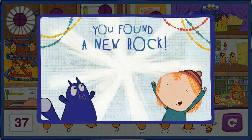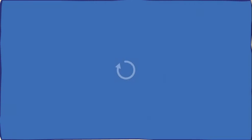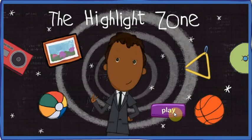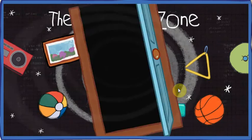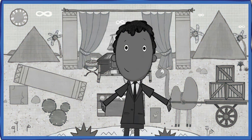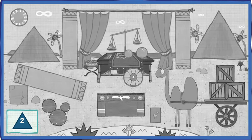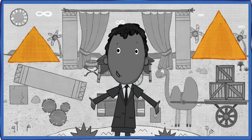You found a rock for your collection! You're about to enter the highlight zone, where everything's turned black and white! Find the hidden objects to bring back the color! Can you find two triangles? Great! That's one! Nice! That's two! Alright! One step closer to bringing back color!